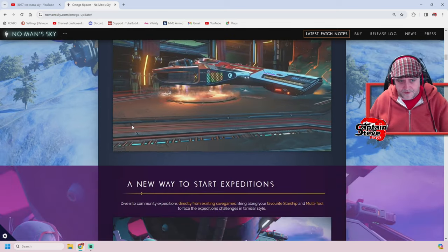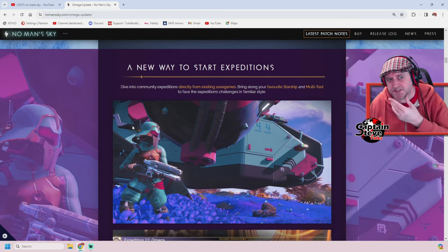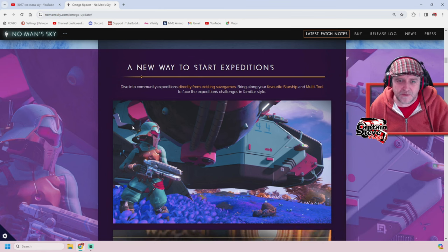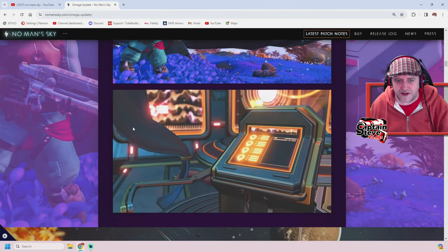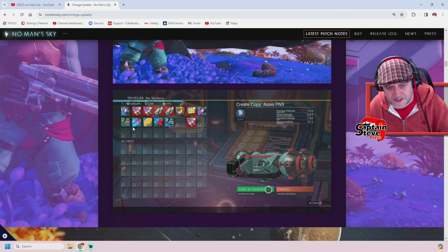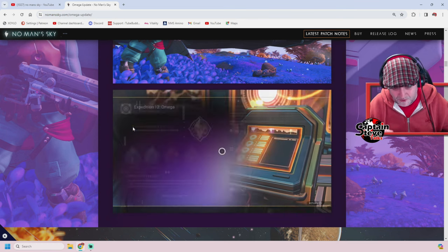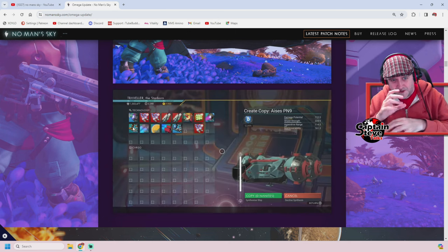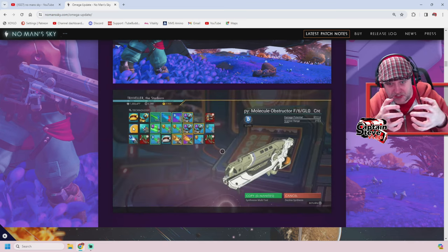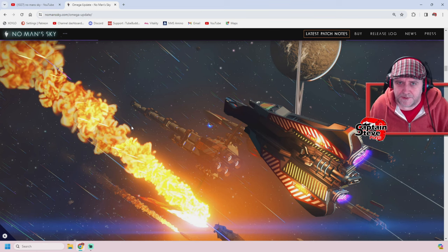Anyway, my theory is a bigger update than Echoes will come this year — will it be as big as Next? We've got a new way to start expeditions, and I love the scorecard at the end that runs you through what you've done. The fact that you can bring things into the expedition and also export things out is great, though what you can export is rather limited. I really wanted to get those echo seeds over to my legacy save.